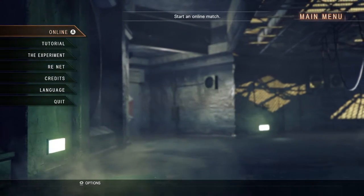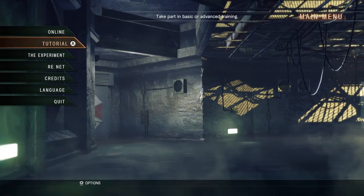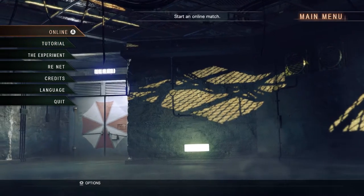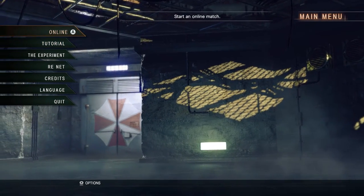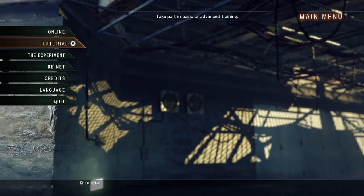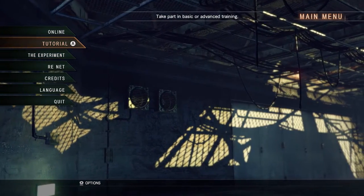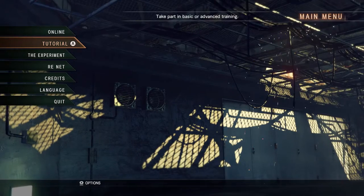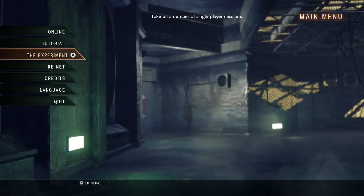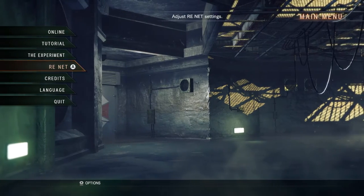What up everybody, Prez X in the house. On your screen right now is Umbrella Corps, developed by Capcom. It's a first-person slash third-person shooter — kind of that Deus Ex kind of feel. A lot of people compare this to Operation Raccoon City, which I have never played, so I wouldn't know. And a lot of other people are comparing it to Call of Duty, which I don't know why — Call of Duty is definitely more hardcore than this game.